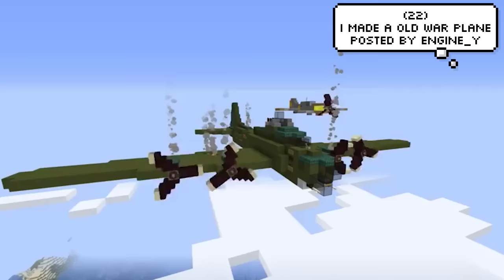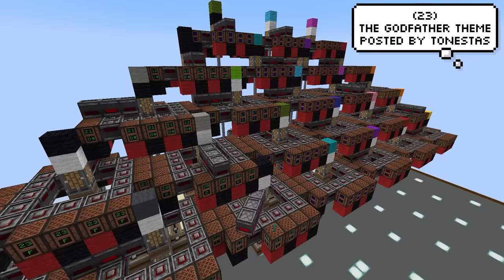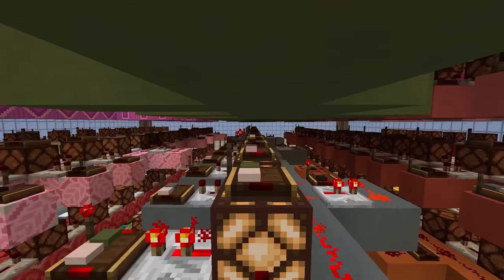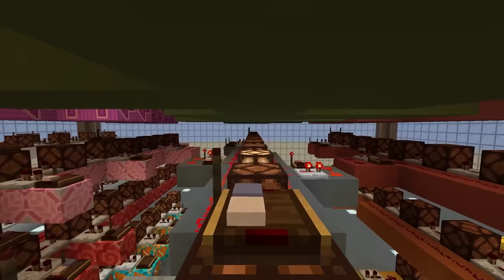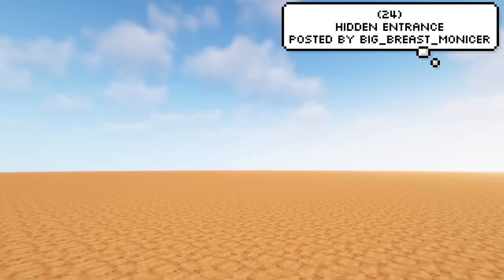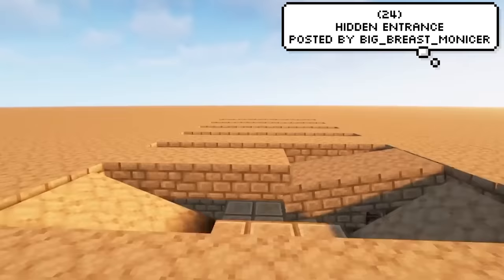Engine Y has made this awesome old warplane, and the comments section on this post went a little crazy. Big Breast Monasur — interesting name, we'll brush over it — has created this awesome hidden entrance. Now that's an entrance I can get behind.